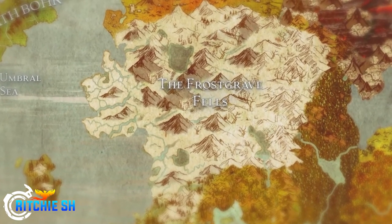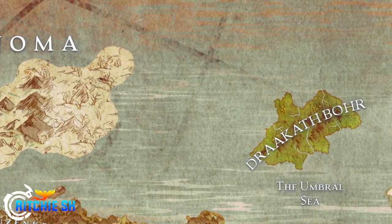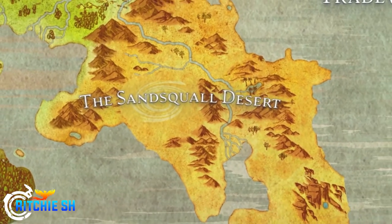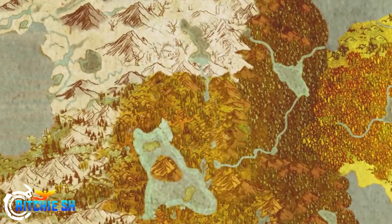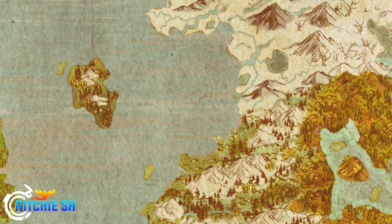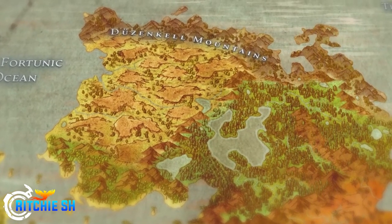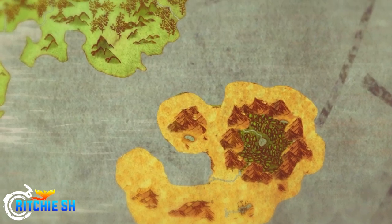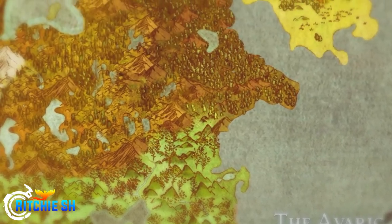The continents are now more spread apart with 750 square kilometers of ocean to explore. One of the biggest changes from this live stream is that all ocean areas have automatic PvP flagging. Previously, everything played into the corruption system unless it was a PvP objective, but now if you set foot in the ocean on a ship you are automatically flagged as a combatant.